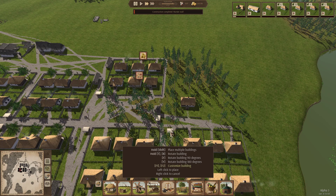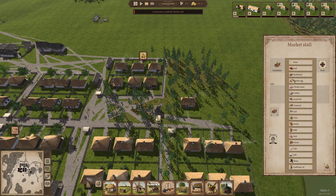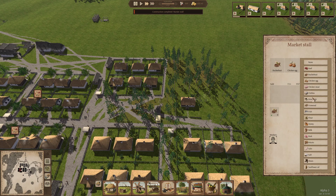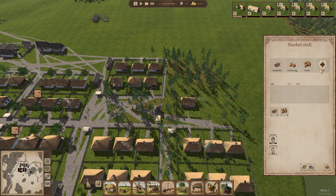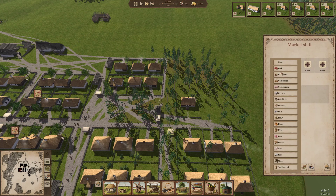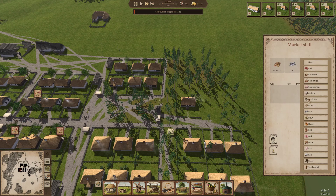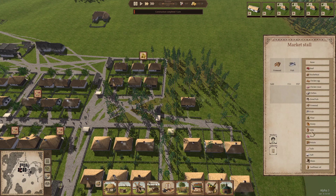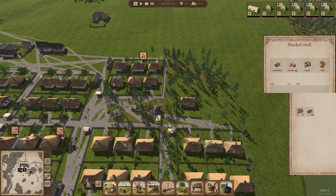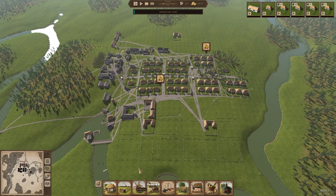We'll employ someone and start selling stuff. We've got buckwheat, chicken eggs, we'll wait for chicken meat, potatoes - lots of those - milk because that's going to increase, firewood, fish, dried fish, and flour. That's a good mix for everyone around here because we're going to build up a block there. I'm pretty happy with the market stalls.